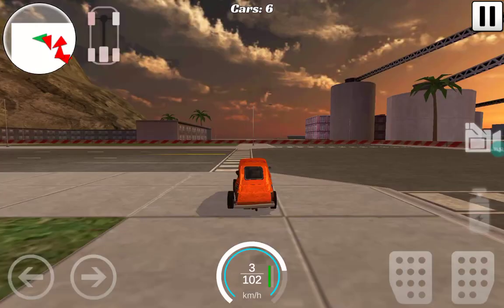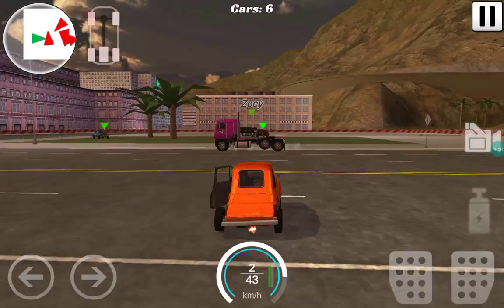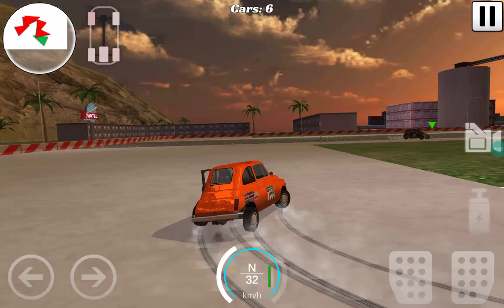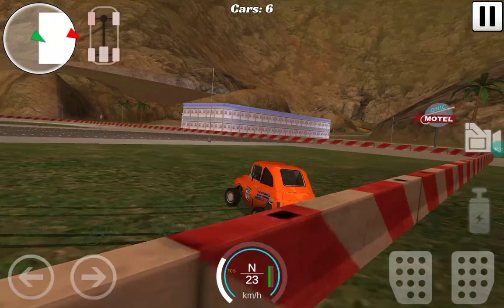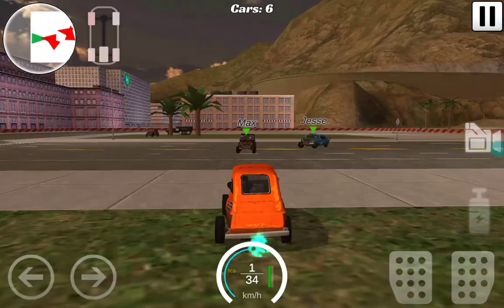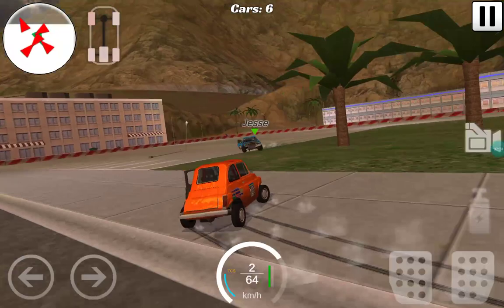Whoa, what was that? Oh that was a curb. Yeah, that curb on this map is deadly. If you're in a really low car it sends you flying - once I died when I hit that curb. Oh yes, that drift was perfect! Boost boost boost boost! Oh, psyched me. Sam, Jesse, what are you doing? I just saved you from bumping into a tree.